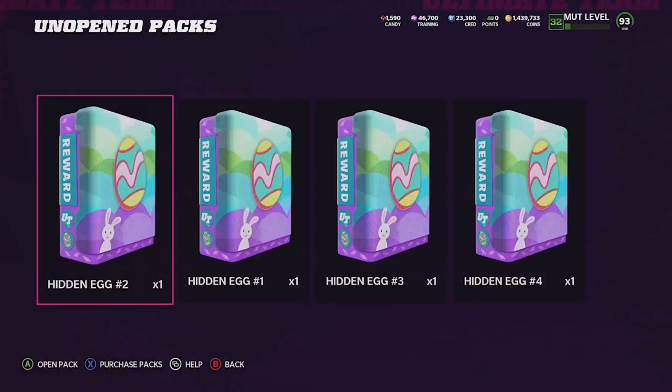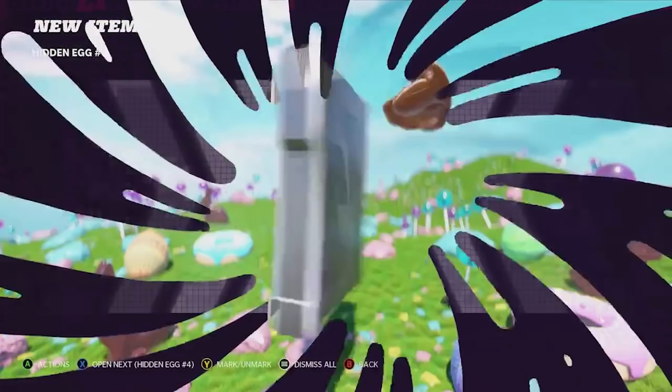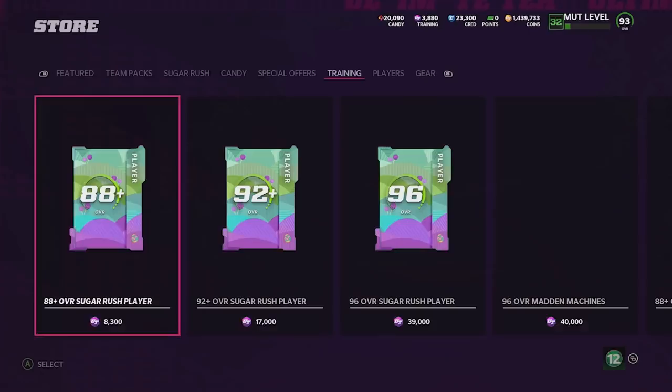I did complete four of these hidden eggs. The other ones require getting sacks with Chase Young on your team — that's just going to take too long. I've only gotten smalls out of these. I opened all five on my main account and pulled all smalls too. We get another small and another small — four straight smalls.